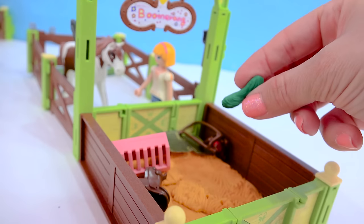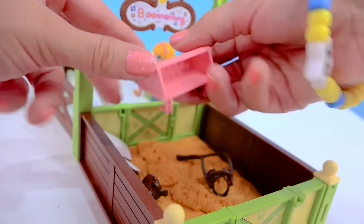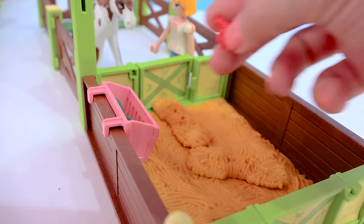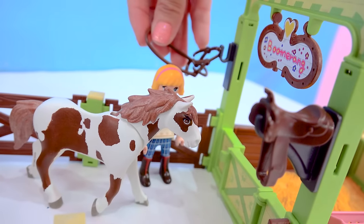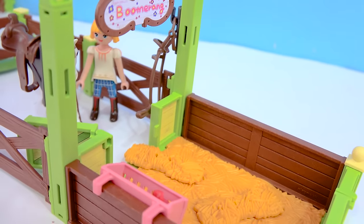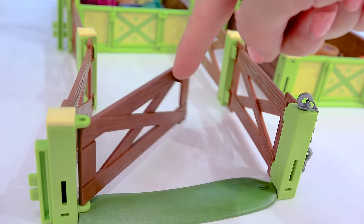Let's see what's in Boomerang's stall. We also have a water bucket, a big juicy carrot, some hay, an apple, and a grooming brush. We can also set up his little hay trough and put some hay in there for him — he's such a good boy. We'll give him an apple too. We'll hang up his saddle and his bridle, and open up the door so he can go in or out of his stall.